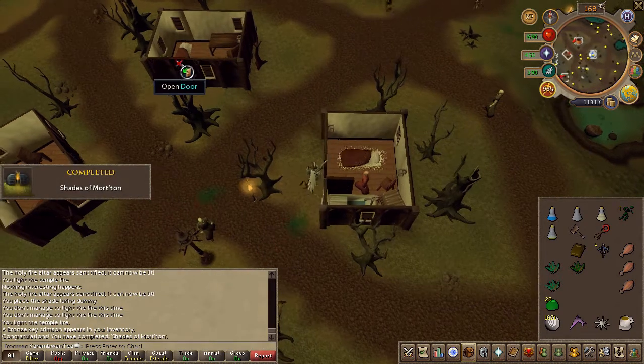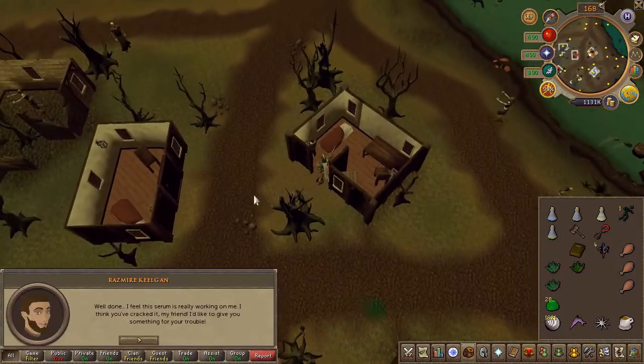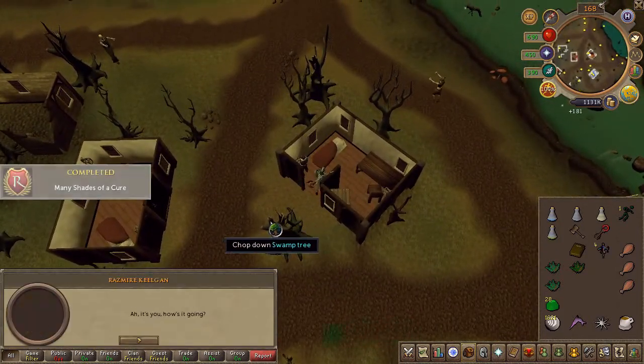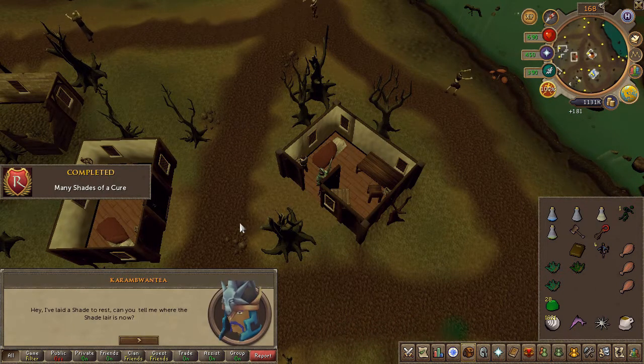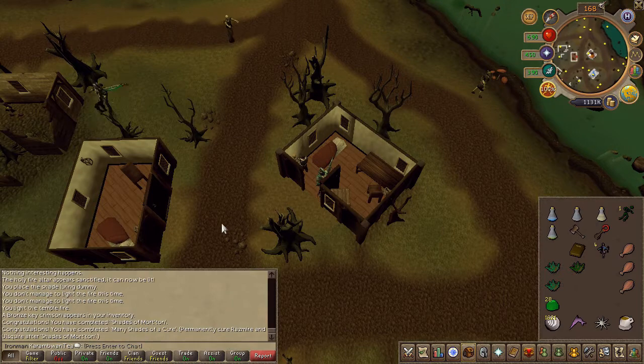Before we end the video, this permanent unlock — if you have more doses, which you should — it's very important that you go ahead and use it on Razmir at the general store as well, so that for future reference, if you want to come back, you have him unlocked permanently.